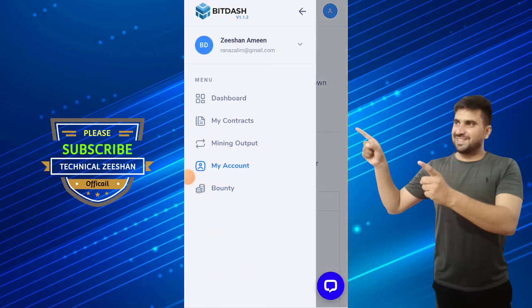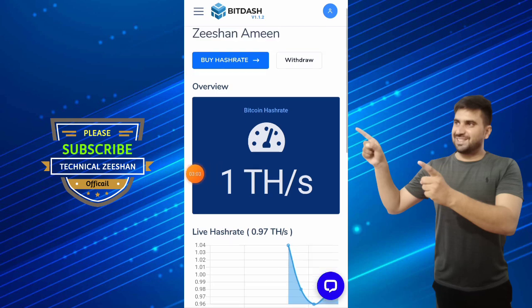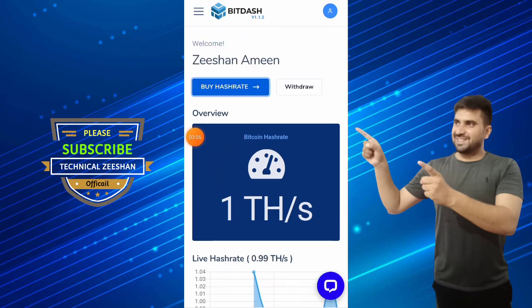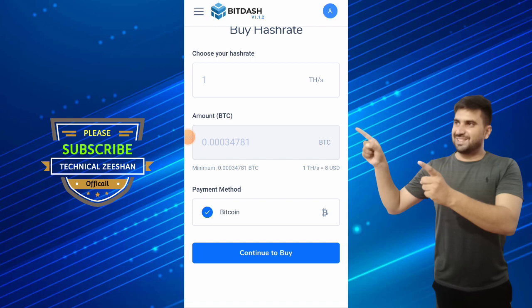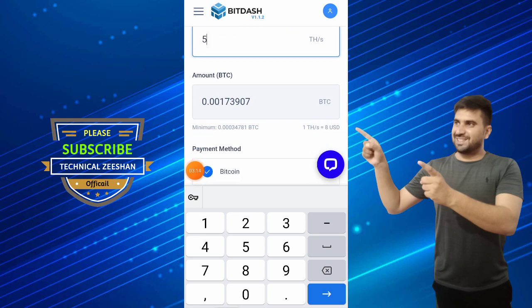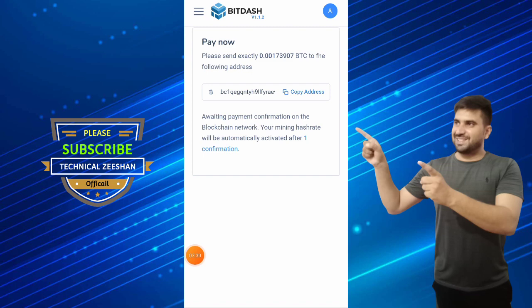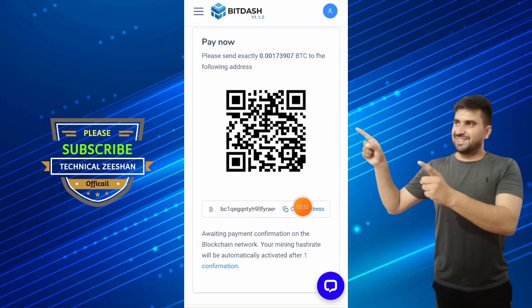Here is my dashboard — you can see my mining power has started and my bitcoin mining is running. If you want to buy hash rate, click on the button. For example, 5 TH/s costs around 0.001 BTC, which is about 8 US dollars. The minimum is 5 TH/s for 8 US dollars.